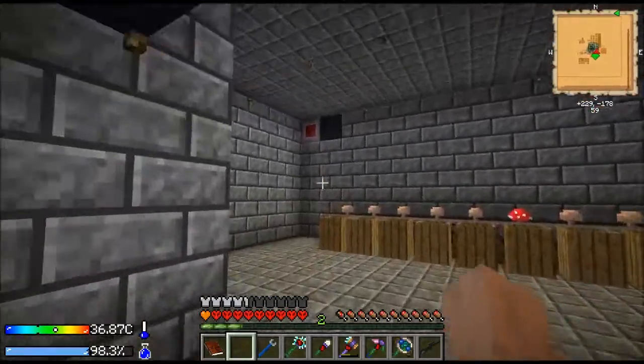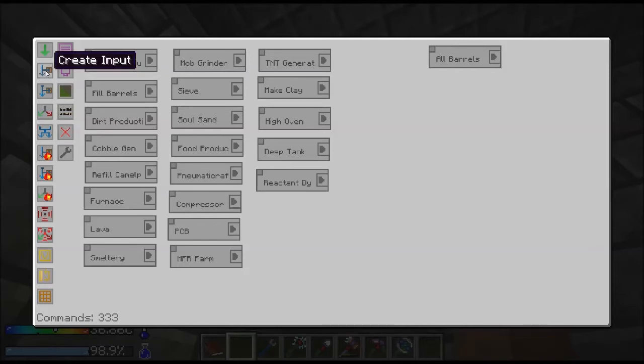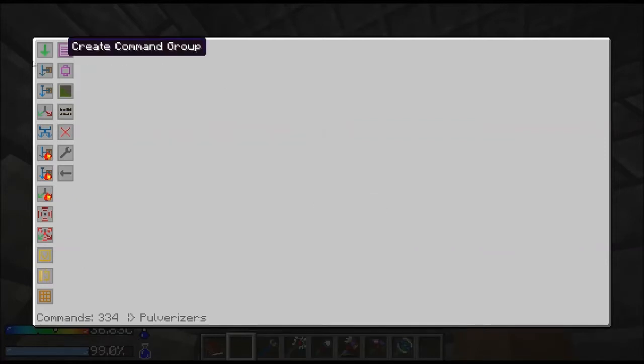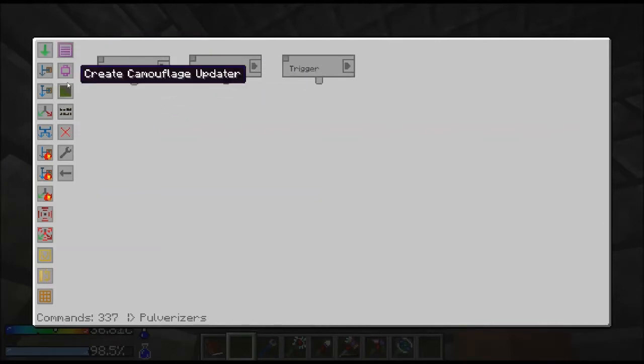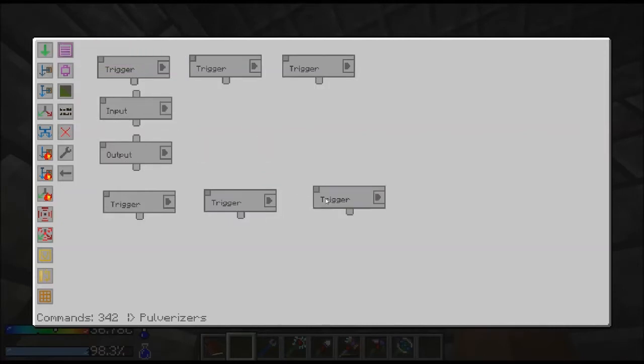Now we've got to set that up. We're going to create a new command group for our pulverizers. So what we're going to do — we're going to have three different ones, one for each pulverizer. The first one's going to input from the barrels and send cobblestone to the pulverizer. These all have an input and output.